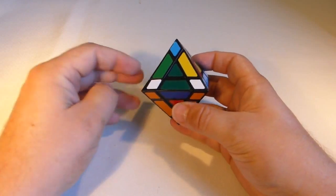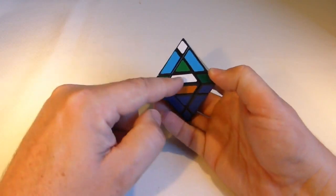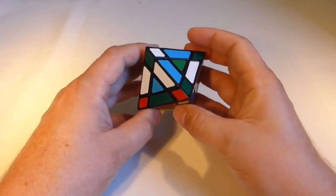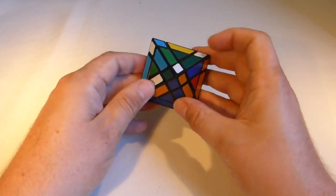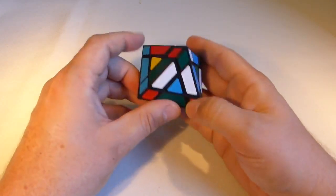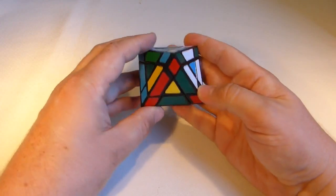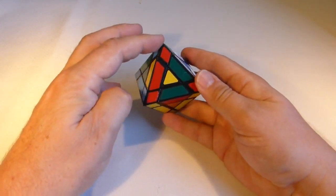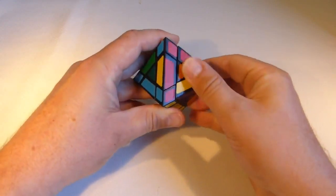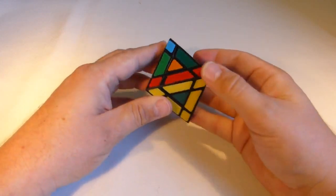Now I'm going to turn it over and start placing some of these middle edges. I really probably want to be left with one middle edge, so I'm going to go for another three — it doesn't matter which three. The red-yellow goes there — yes we do have that — so we'll put the red-yellow in. That's going to turn down wrongly, so I'm going to move its position over, turn it onto its position, and put it back down. The red-yellow is done.